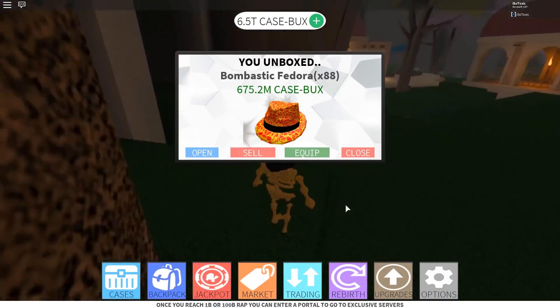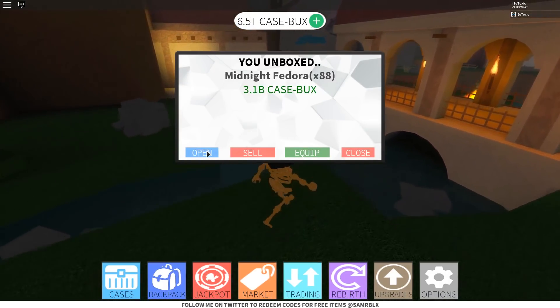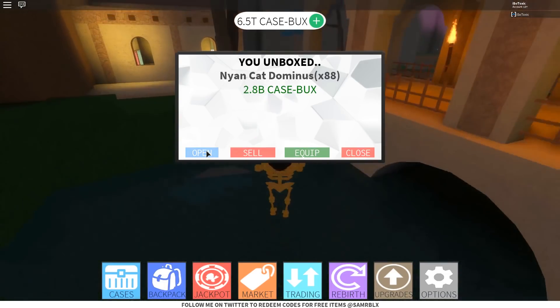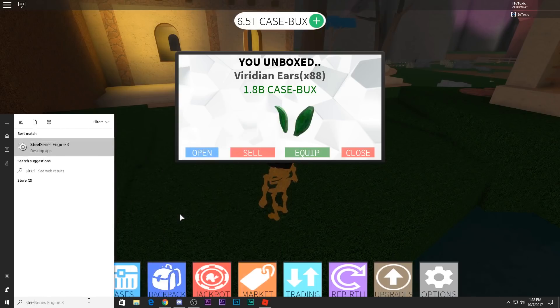Now we're going to open some god cases. We're going to open up 88 which is the most we can open at once. We got bombastic fedora, white domino crown, midnight fedora, emerald dragon. Really all you get are those items.